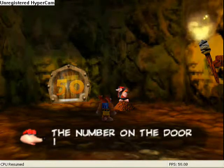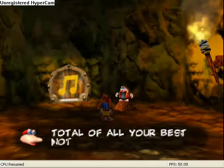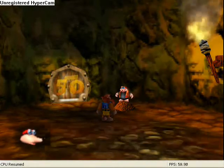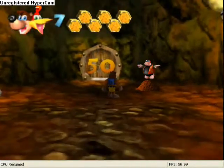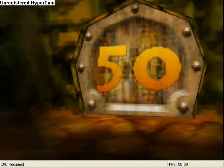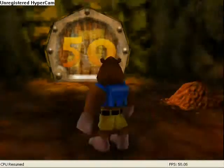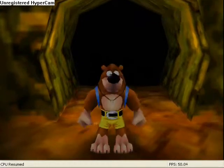What you want to do is use Talon Trot to climb up this hill. As Bottles said, the number on the door shows you how many notes you need. The amount of notes you've collected across all the worlds so far must be higher than what's on the door. Now if it is — in which case we've got 100 — the door will open. You may need at least 50 from that board as well, but we're going for 100% so we've got all 100.